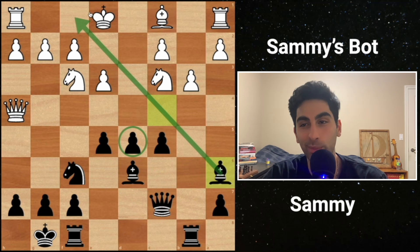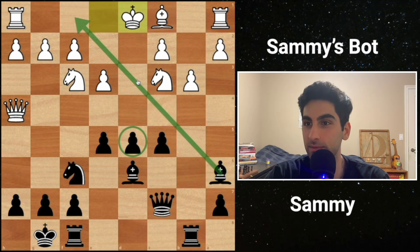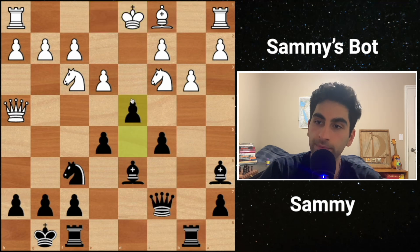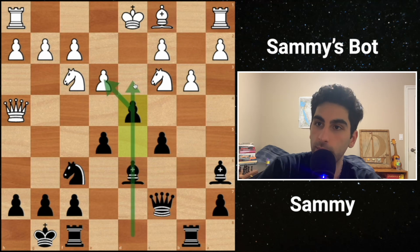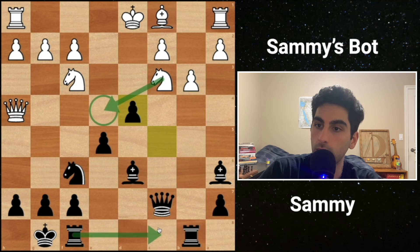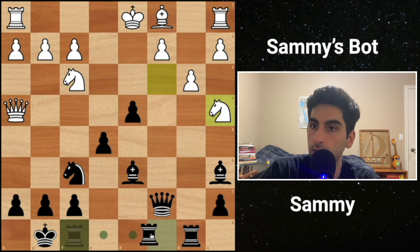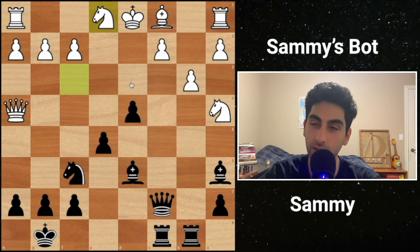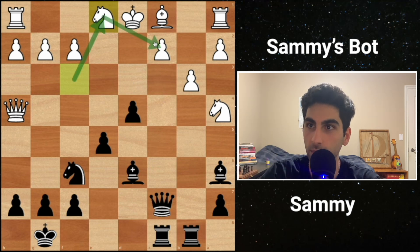I keep saying 'they' - it's a bot. King d1. I'm just going to go d4, let's try to open things up, hoping to open the d file and get to the king. I have ideas of going rook to c8, doubling up on that. My position just looks much stronger. They did see that they had to defend the pawn.